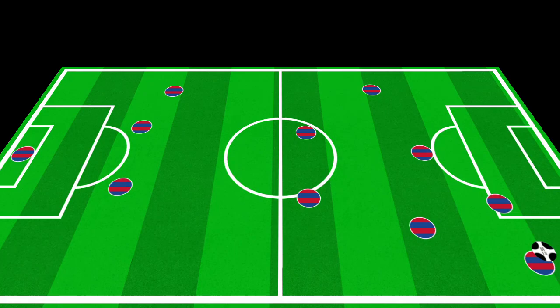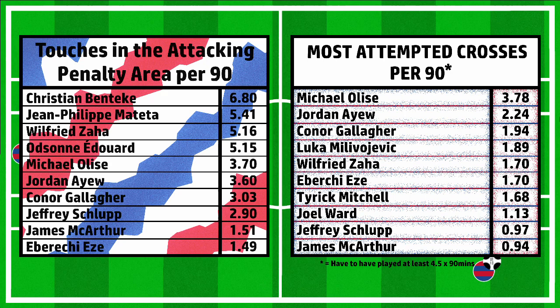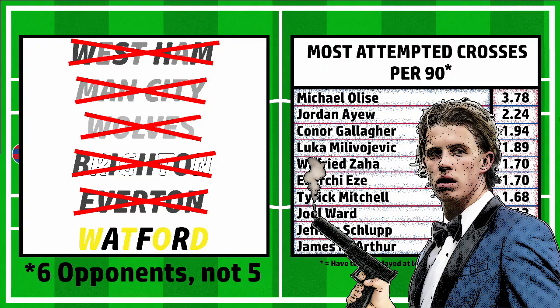Gallagher often overlaps the winger, putting in crosses — hence why he has the third most crosses per 90 for Crystal Palace. And with the most touches in the box per 90 of any Palace midfielder, it's clear that if the opportunity for the overlap isn't there, Gallagher drifts into the box instead. Armed with a deadly finish and an exquisite touch, five goals have fallen to Gallagher this season when he finds himself in this position.